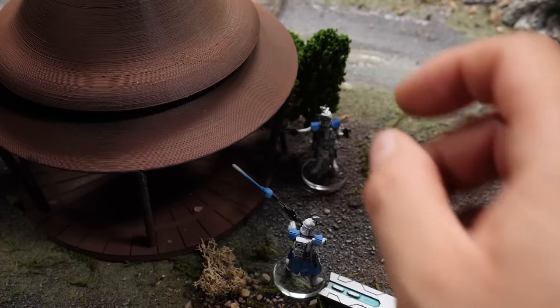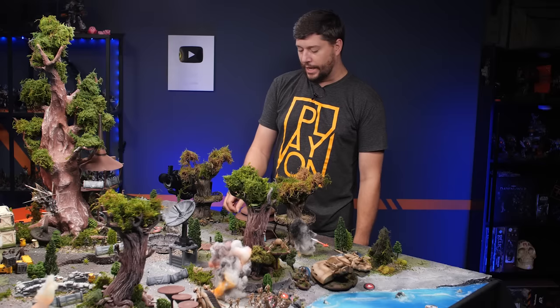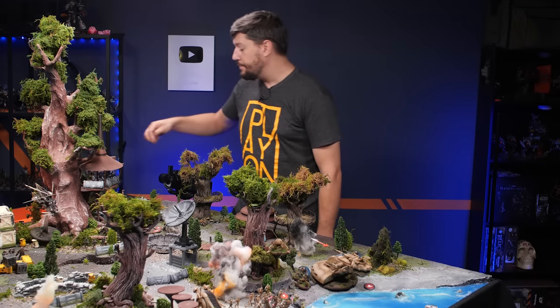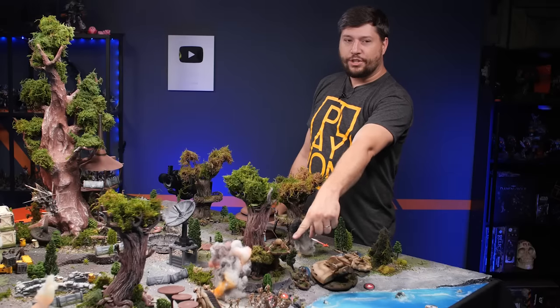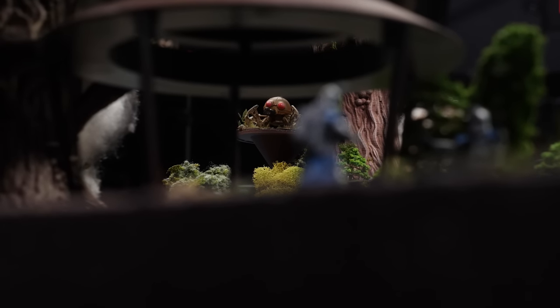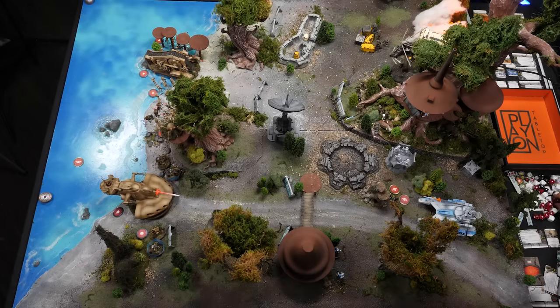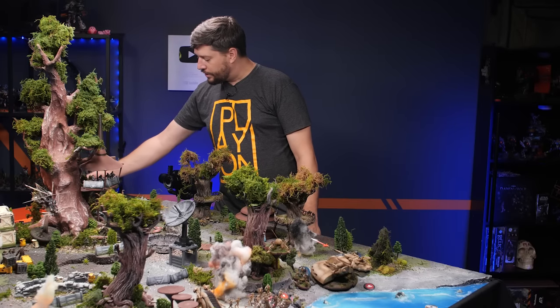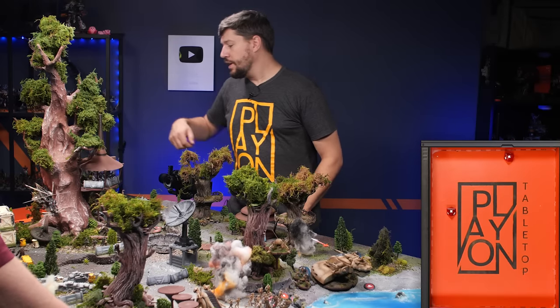At the beginning of the turn, this unit automatically gets a surge token. I'm going to put a surge token on them. As well, Chewbacca gets two surge tokens. I'm going to shoot at this spider droid here — you are slightly obscured because of shooting up and through the terrain. He's got two red dice, critical one, lethal one, and reliable. He hits you twice. Two hits.